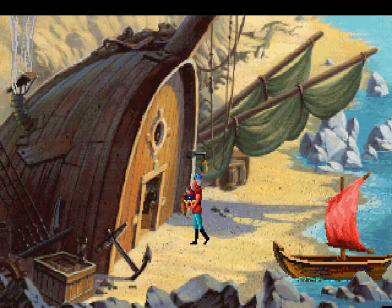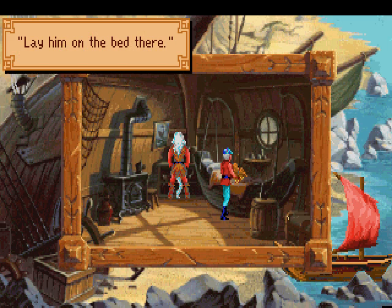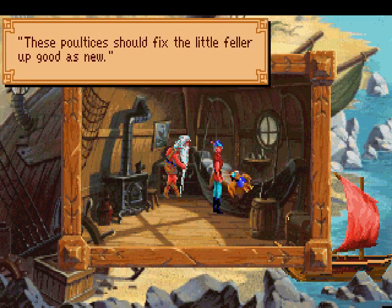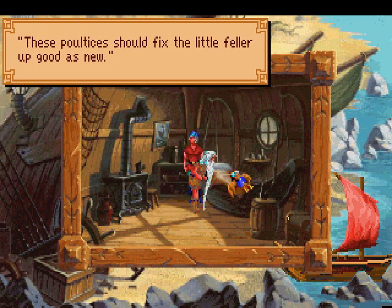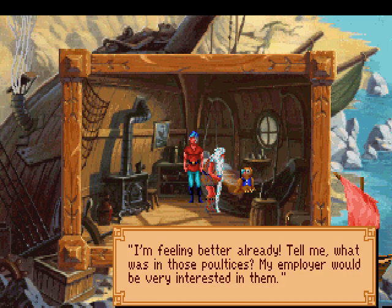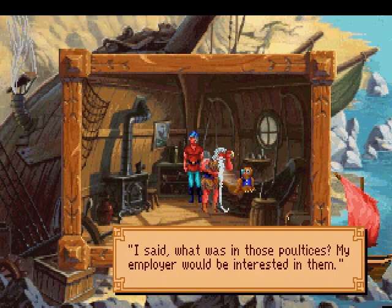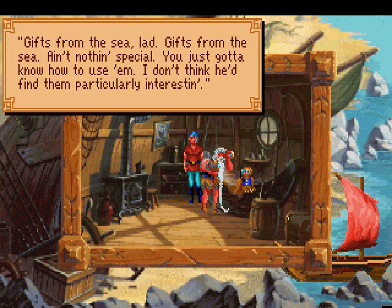My owl friend is hurt — he was wounded by the harpies. Wounded by the harpies, did you say? Well, bring him on into the house, I'll fix him right up, good as new. Lay him on the bed there. These poultices should fix this little fellow up good as new. I'm feeling better already. Tell me, what was in those poultices? My employer would be very interested in them — I guess his employer being Crispin. Gifts from the sea, lad. Gifts from the sea. Ain't nothing special — you just gotta know how to use them.